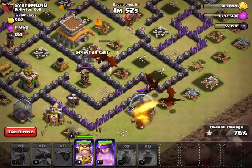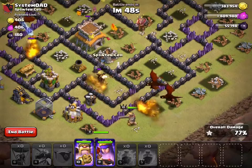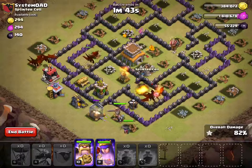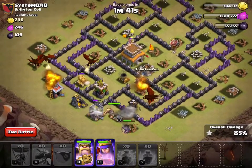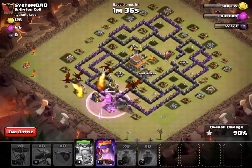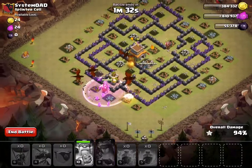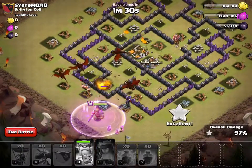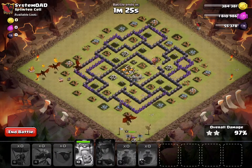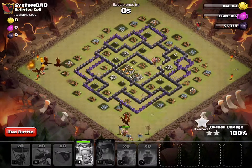Not sure if this is going to be a 3 star or not — it should be, I shouldn't even doubt this. I am having a problem with this one air defense, but I think it'll be fine. I have two dragons on it now — yeah, it was just taken out. This will be a 3 star. I have my lava hounds. Oh, I missed this one corner — that was kind of dumb — but I have a minute and a half to finish this. We're splitting up now and this is an easy 3 star. Yeah, so there we go — 3 stars in both attacks.